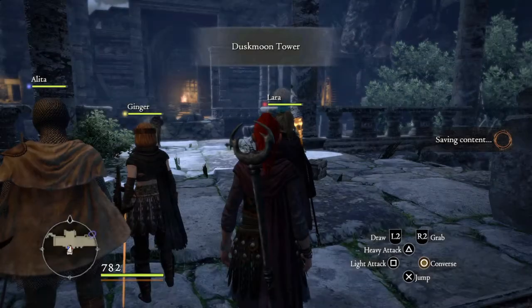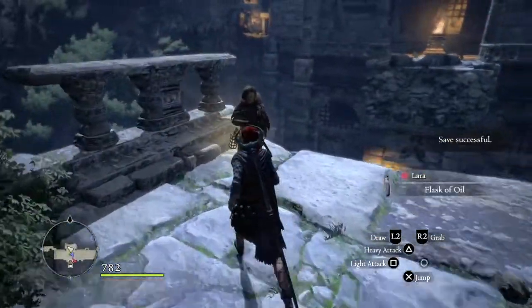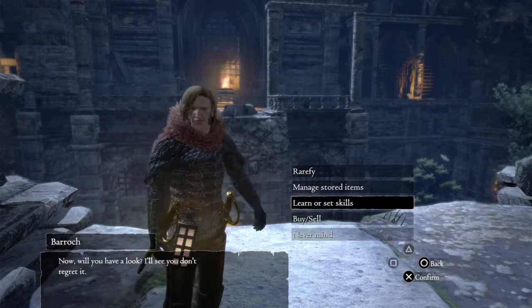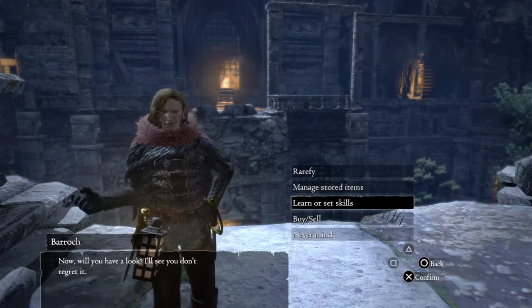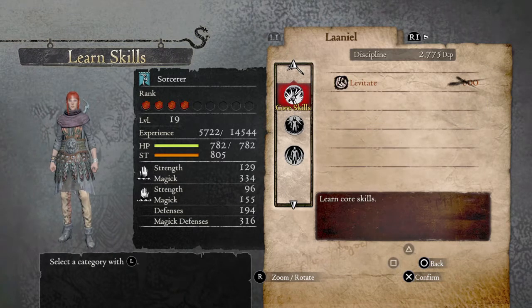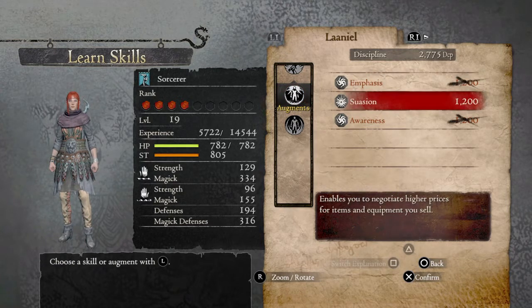I will be going through everything here. See, this guy is the one selling. You have a look. We cannot change our vocation here, but we can learn new skills from him. So we have 2,700. The more we use our skills — that's only one. Suasion enables you to negotiate higher prices for items you sell.